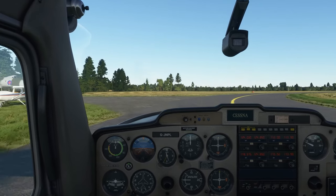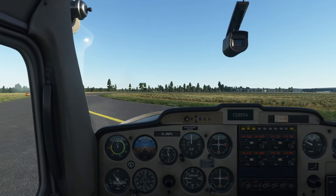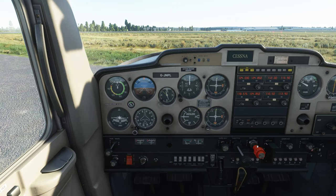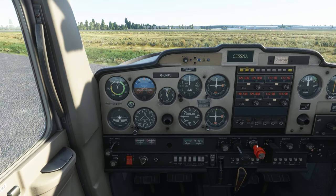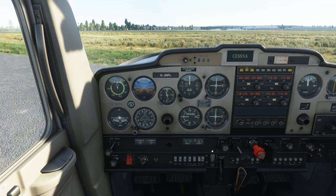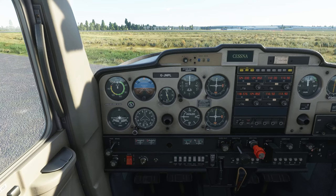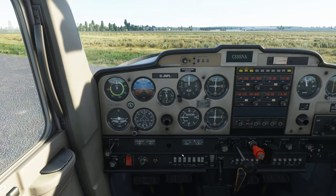Let's turn in here and do our checks. Brakes on, everything is fine so far. Let's throttle up to 1700. Carb heat out, get the dip, carb back in. Mag to R - we get the dip, back to both. Mag to L - we get the dip, back to both. All T's and P's look okay, suction is in the green. Let's reduce throttle again.